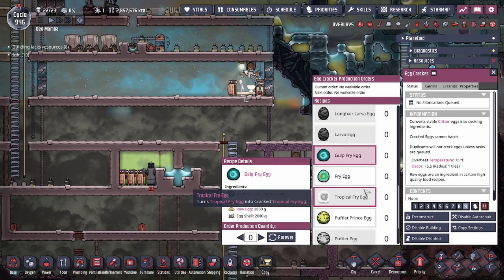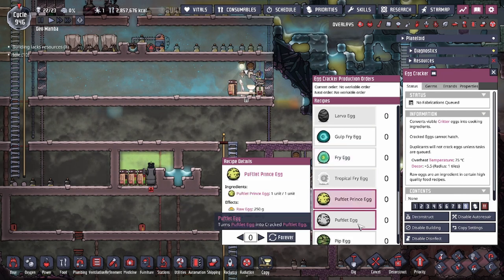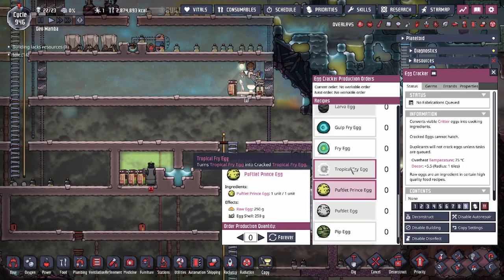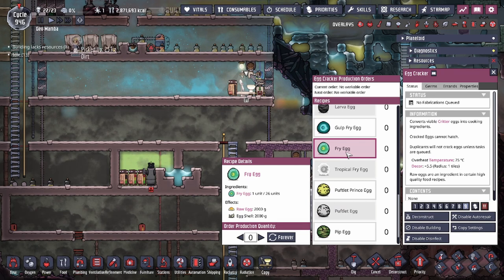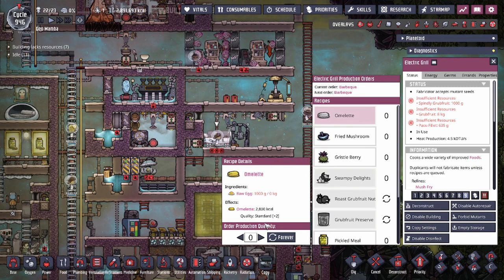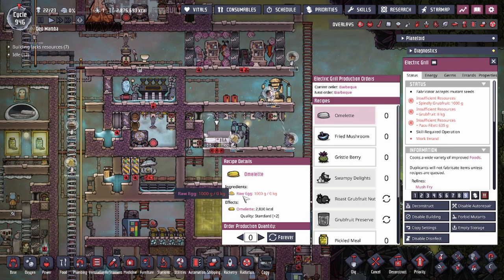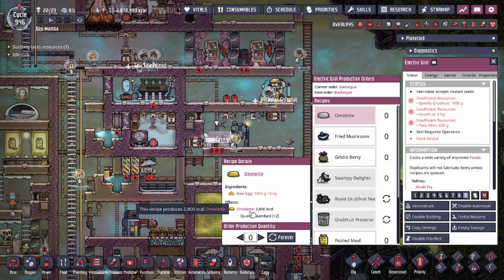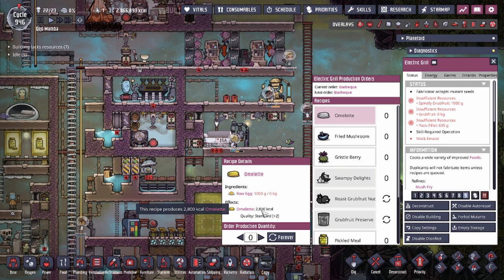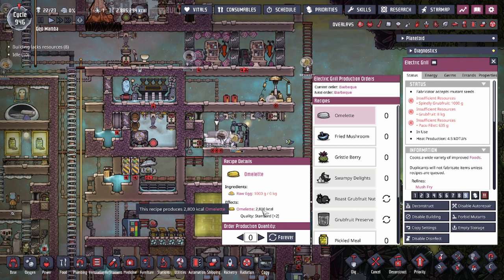Everything else only gives you a thousand of each, but when we get to the Paku tree — the Goat Fry, Tropical Fry, and the regular Paku — they give you two thousand grams instead of one thousand. Everything else down the line is still around a thousand, and 250 from the Pufflet tree. In our case the Paku eggs are going to be the best option. Looking at the omelet cooking process, each one thousand grams of raw egg becomes 2800 kcal of omelets. This turns an inedible food into an edible food, and you get a good amount of calories. That means one Paku egg giving us 2000 grams gives us 5600 kcal of edible food that dupes can enjoy.